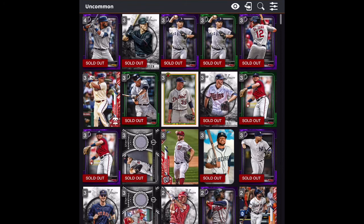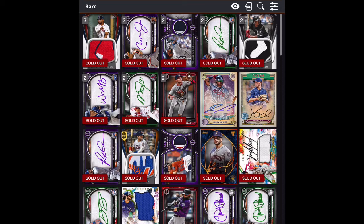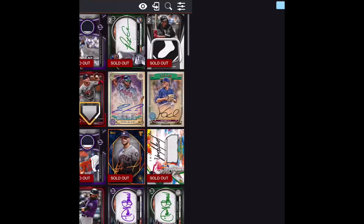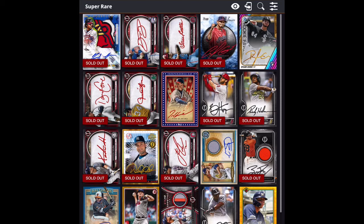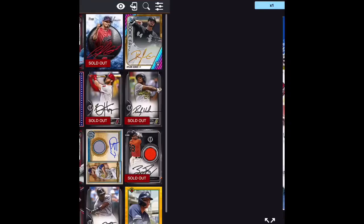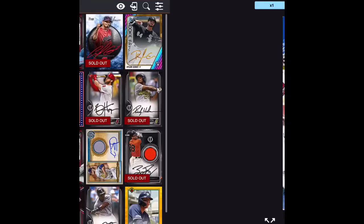Moving along the bottom to the rare category, I click on Xander Bogaerts — his global count is 1,244, so a lot fewer Bogaerts cards are out there. Moving to the super rare cards and clicking on the Ronald Acuna Jr. patch autographed card, the global count is 215. So now when I start offering trades, I'm going to offer trades of a similar card value based on global count, assuming that's what the other person wants.